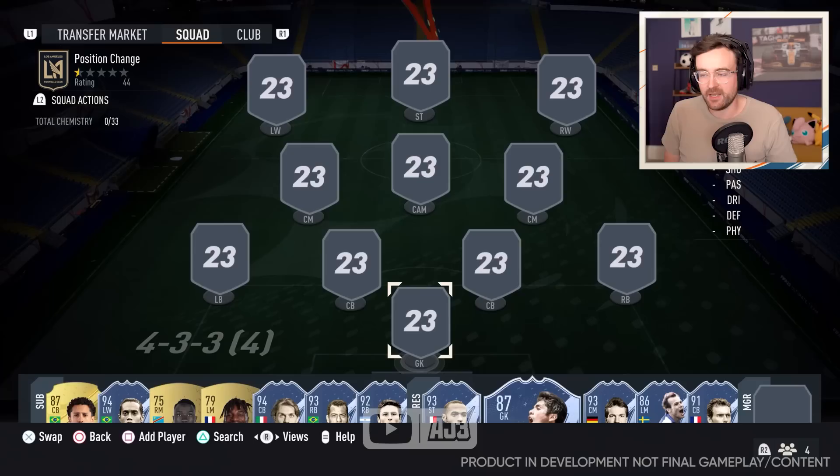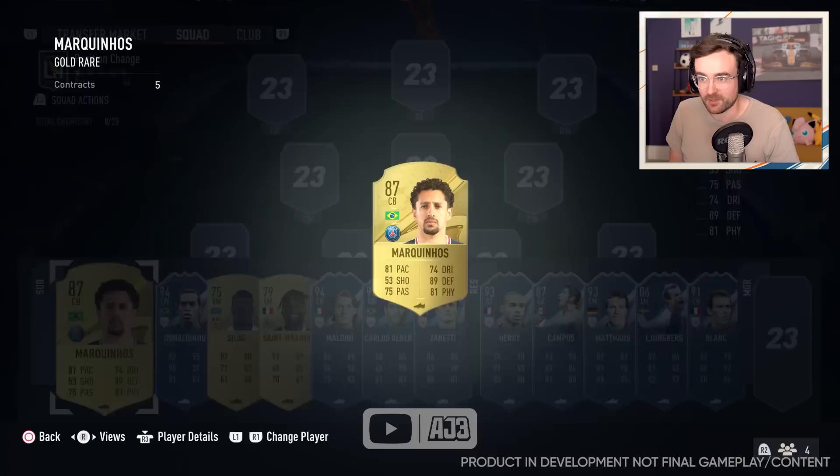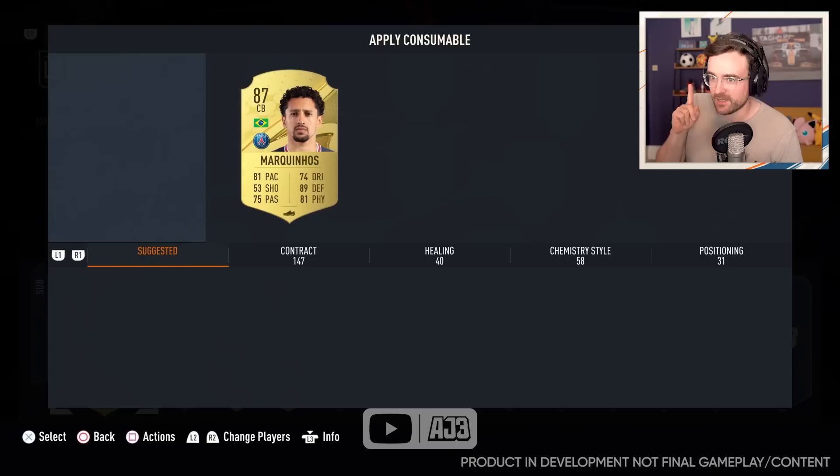Gone are the generic position change cards where you could take someone from right mid all the way through right wing, right forward, striker, centre forward, CAM, centre mid, CDM, left back, left wing back. No, that's gone. There is one type of position change card in FIFA 23 and it's just a blanket, bog standard position modifier.